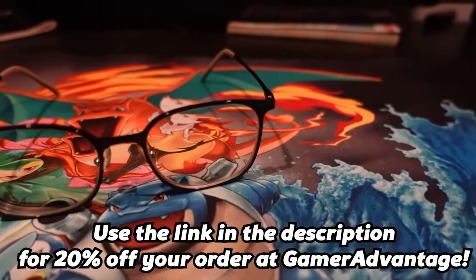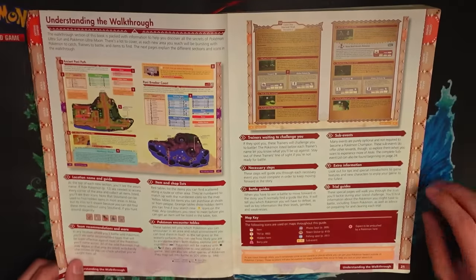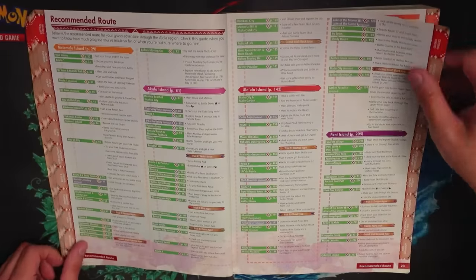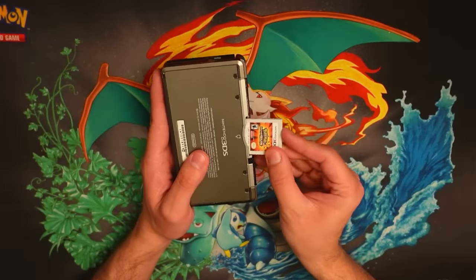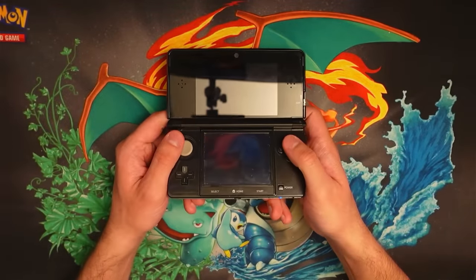Thanks again to Gamer Advantage for sponsoring this video. Our focus will be on the main story — becoming the champion — following the guide as closely as possible, while trying to ignore my prior knowledge of Pokemon to see how good this guide really is. So let's dust off our 3DS, pop in a copy of Pokemon Ultra Sun, and beat it exactly as intended.